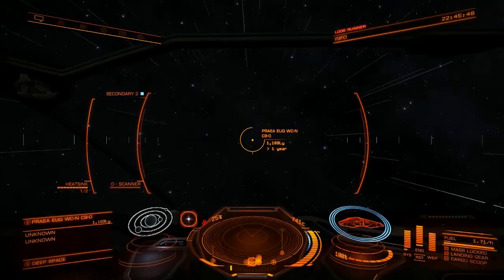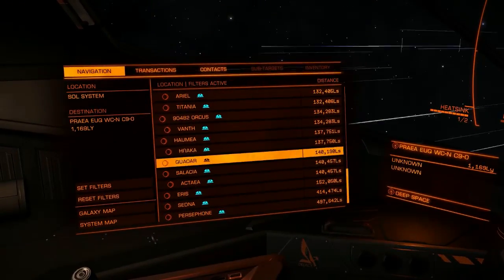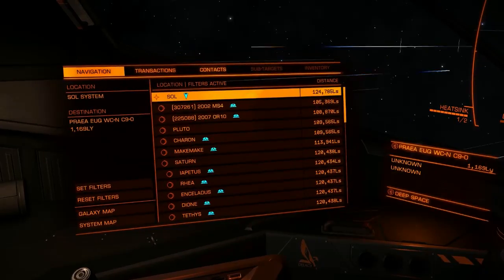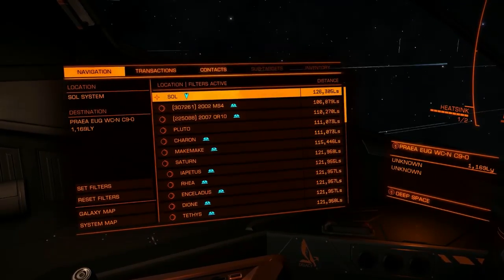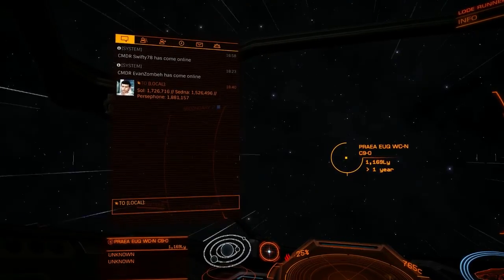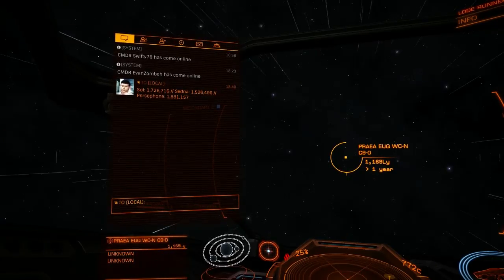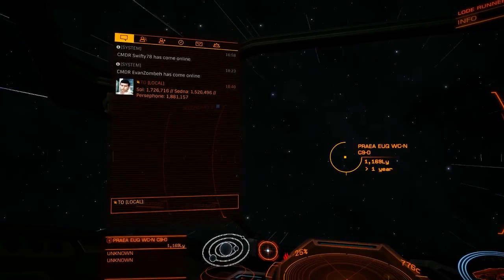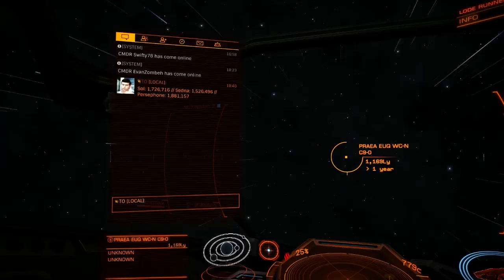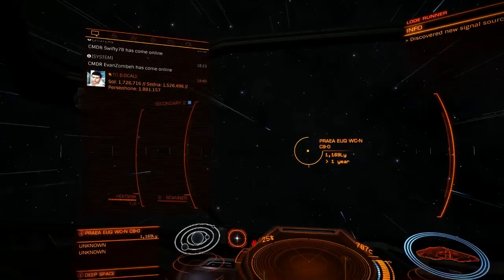So you're going to sit in supercruise for a while, heading towards this thing. You're going to need to watch your distance from the sun until you are 1,726,716 light-seconds out. You're going to want to slow down before you get out that far, otherwise you're going to overshoot — I'll demonstrate that in a moment.